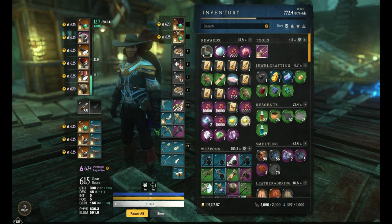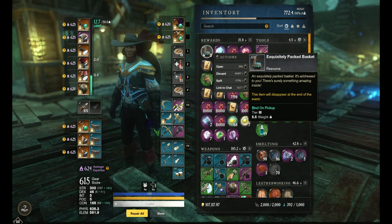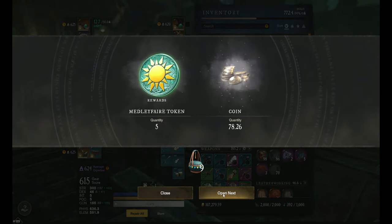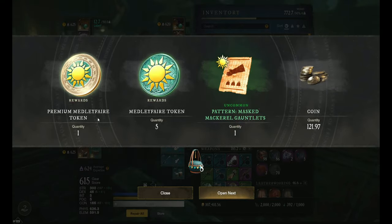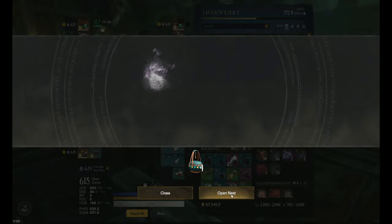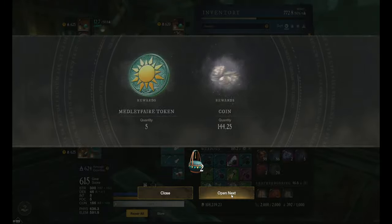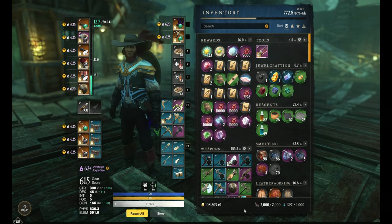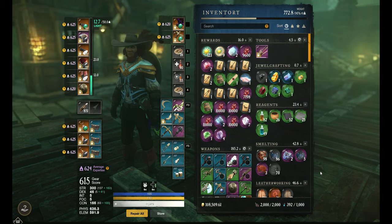Now we're at about 1,500 coins. Let's go ahead and open up the packets — we're at 107,000 coins. Opening all 11: we got 83, 78, a premium token, 121, 195, 145, 146, 144, 194, and 198. We went from 107,100 to 108,500, so that was another 1,400 coins. All together we made around 2,500 to 3,000 coins.